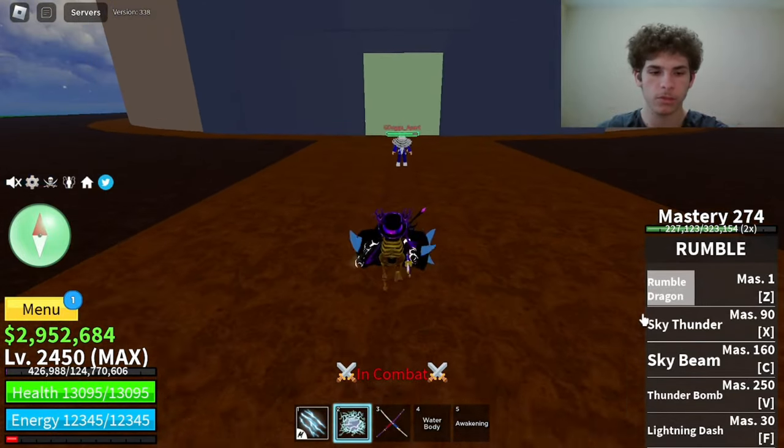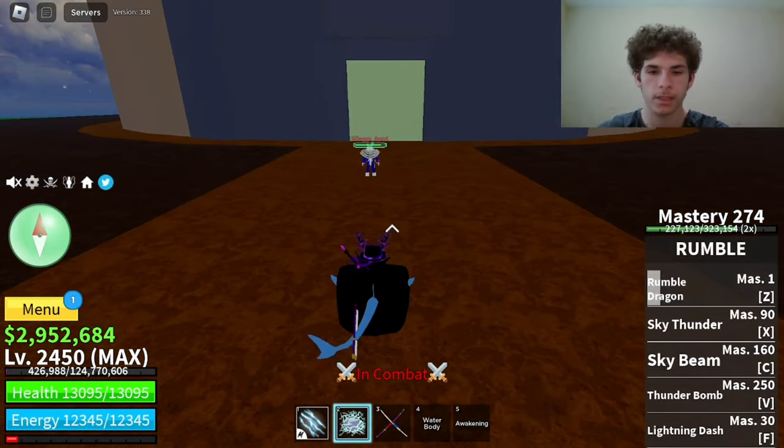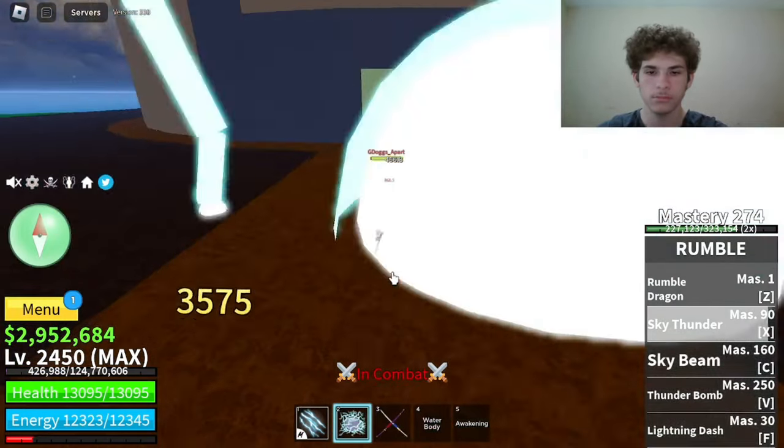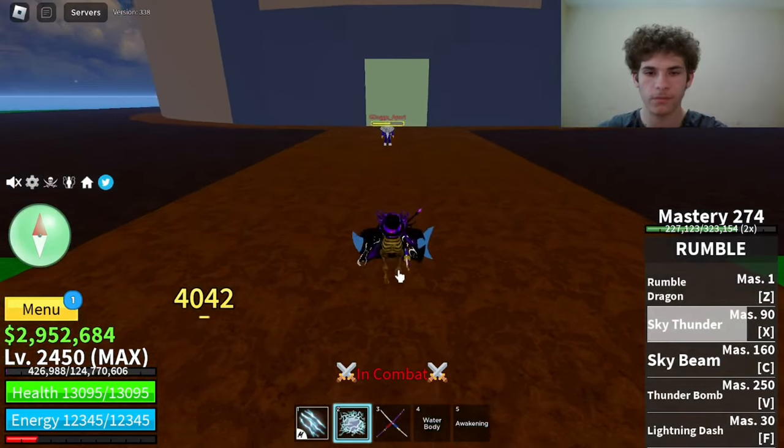The next move on Rumble is called Sky Thunder. Master required on that is 90. Here's how it looks. That did 4,042 damage.